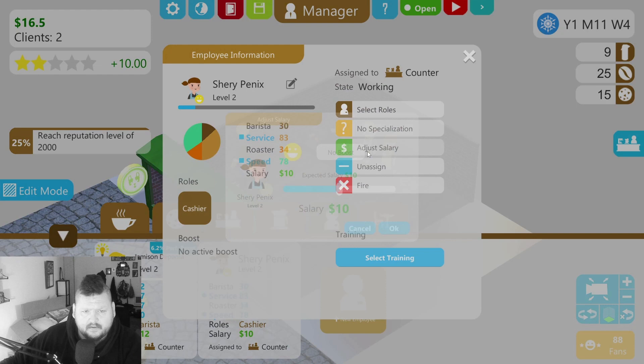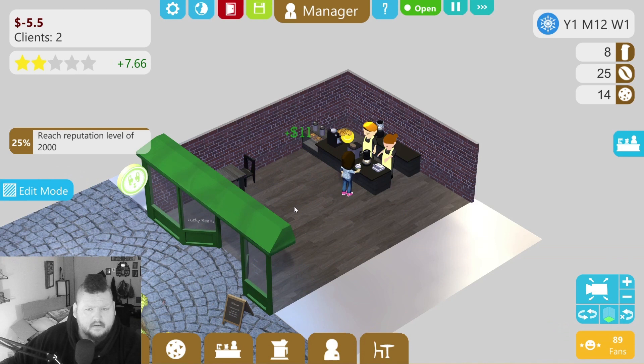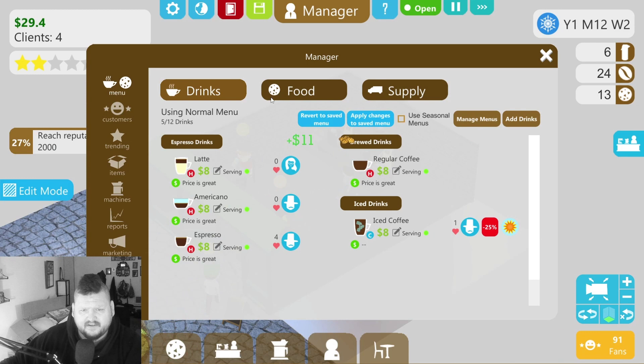That way we stay ahead of their salary desire so they don't quit on us. We're losing a little money there for a second but we're catching up. Let's check the menu prices — drinks: everybody says the pricing is great. Nobody's really tried the iced coffee but that's fair because it's wintertime. Food cookies — price is great.